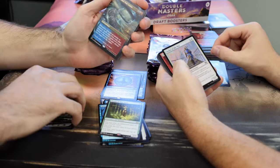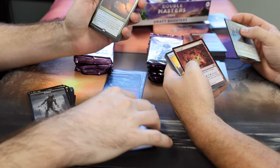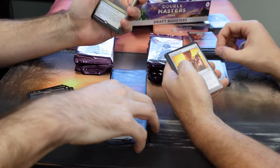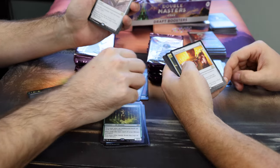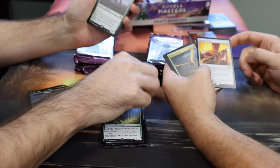Thousand Year Storm Foil — oh, Borderless Foil! Nice, that's a couple of bucks. Glimpse the Unthinkable Foil — two rares in a pack, nice. And that's just two rares in the foil. Phyrexian Altar. Good pack — you were kicking my butt. I got a Sphinx and a Pithing Needle and a Splinter Twin.